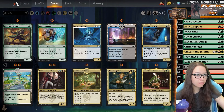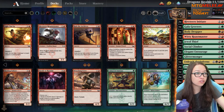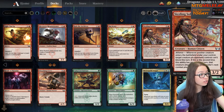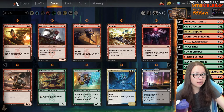It's a little bit of a shame because our blue is quite deep. Let's go ahead and put in some Witty Roasters, some two drops with deathtouch. The Exhibition Magician which is pretty good - whenever another creature enters the battlefield under your control, it can't block this turn. That card's fine. We have a little top end which I don't think we need. I think our five drops in green are a little bit better.